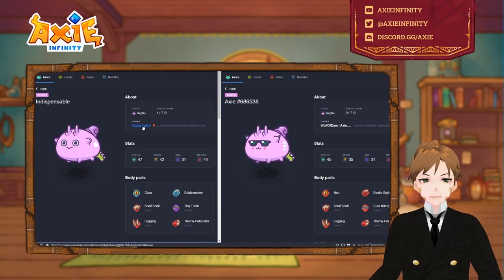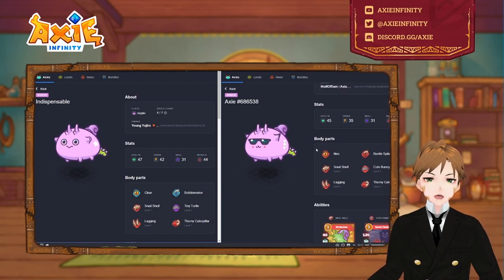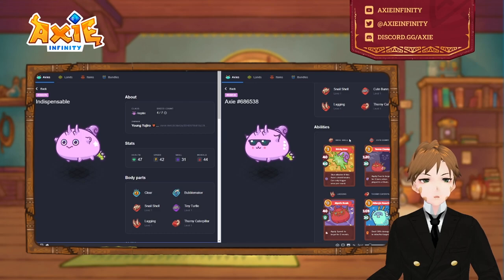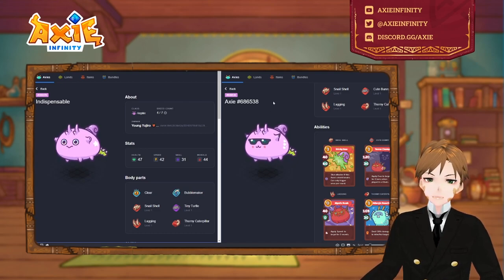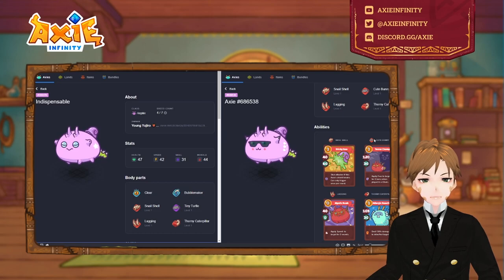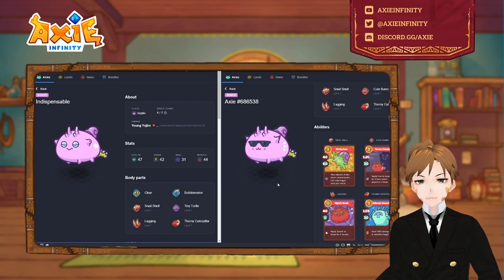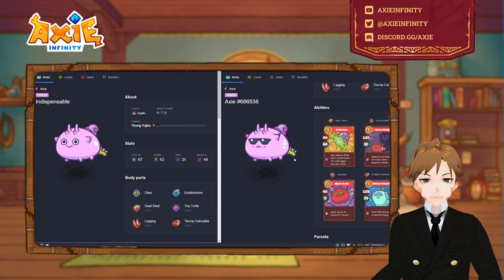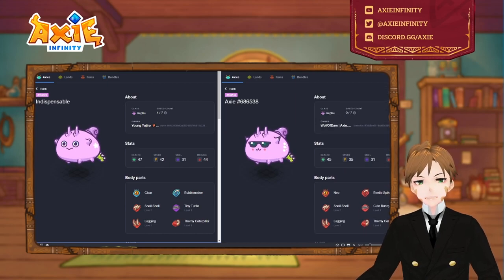Shout out to Young Yujiro — I saw this terminator from his inventory. Another variant of the terminator with all bug parts: instead of a chomp it has cute bunny, which is very devastating. There's a player in the top 10 named Lord Beerus who's a cute bunny player and that card is super strong — I've only won a few games against him. This build is better with other cute bunny or garage worm builds as well.